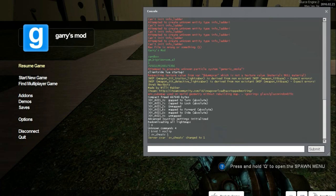Now after that you will simply need to type bind, and then whatever letter you would like to press to change to fly mode. So I'm going to use P. Type: bind P noclip.